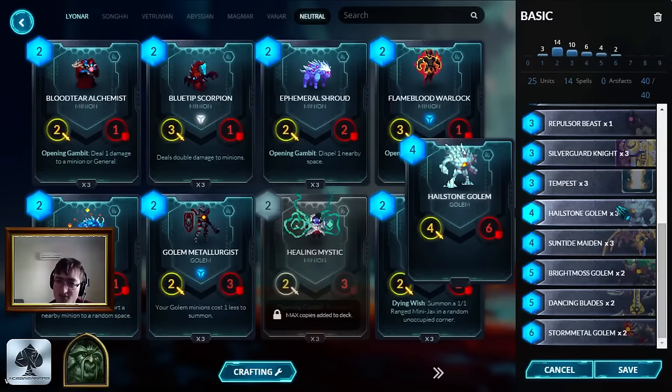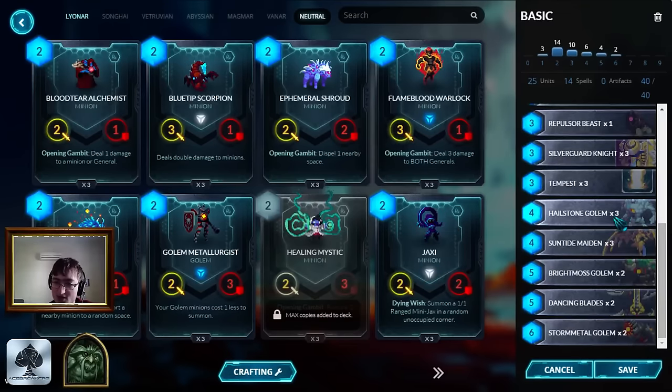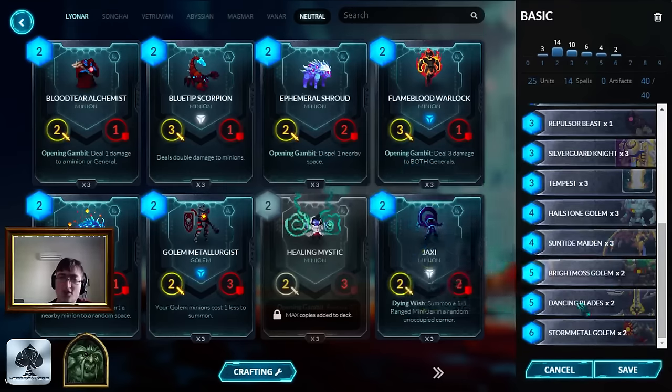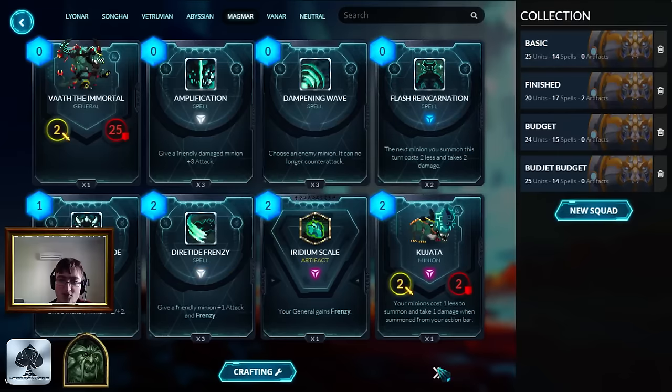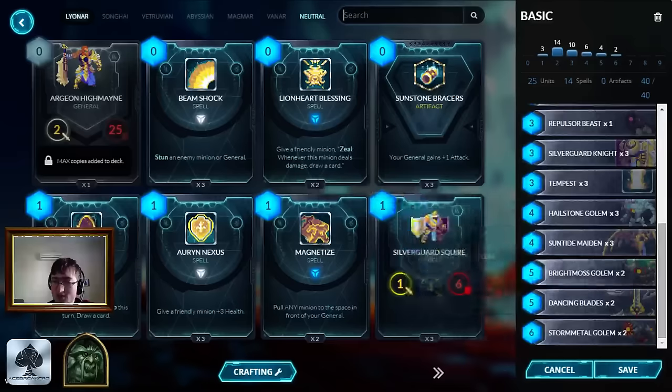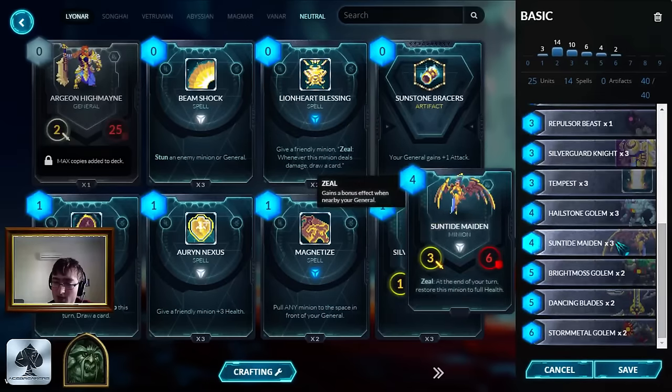Hailstone Golem - vanilla 4/6 for four, solid stats, comes down relatively early, kind of useful. Suntide Maiden is basically a Hailstone Golem that heals every turn. The one attack isn't that relevant, but the healing effect every turn is just disgusting in a lot of situations. It is worse than Golem in one situation, which is against Magmar, because it gets Plasma Stormed a lot - the three attack is a bit of a liability there, but not much outside of that. So it's just a Golem that heals itself.